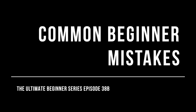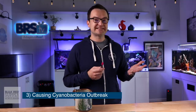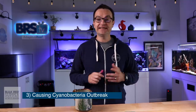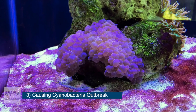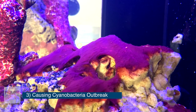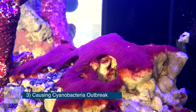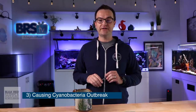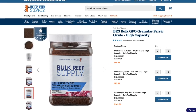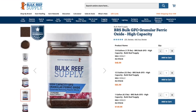Without further ado, here we go — episode 38 part B. Number three is causing a cyanobacteria problem. Cyanobacteria looks very similar to algae, but it's actually a bacteria. It typically grows on the surface of the sand bed and on the rock work. When left unchecked, it can cover everything in your tank. I had instances where it just blanketed everything in a purple-looking slime that looked terrible. It's highly photosynthetic, loves areas of low flow, and seems to thrive in low nutrient environments — if you use too much GFO and bring your nitrates and phosphates down to zero.